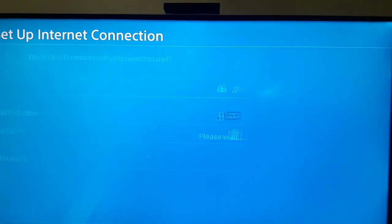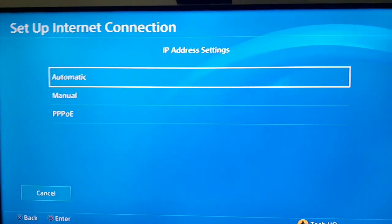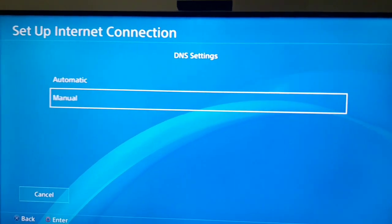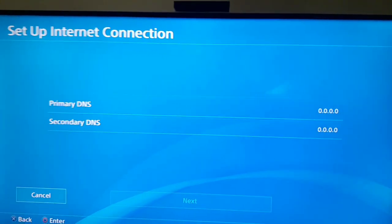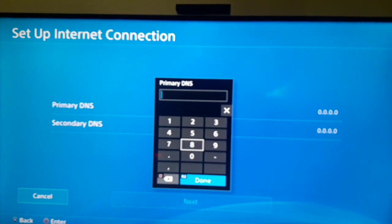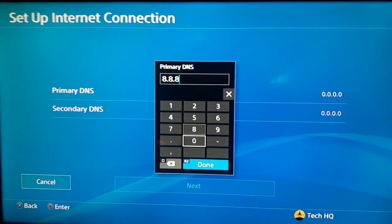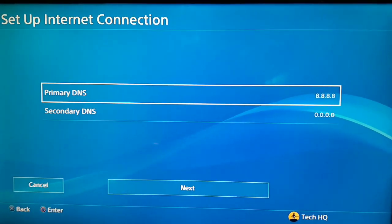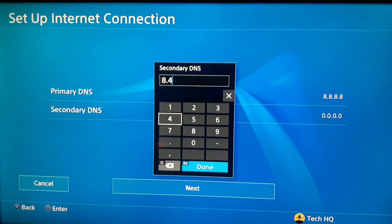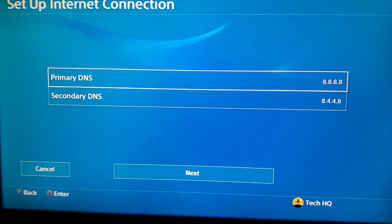Select Custom, then select your WiFi network and wait a few seconds. For IP Settings select Automatic, for DHCP Hostname select 'Do Not Specify', and for DNS Settings scroll down and select Manual. You should use a custom DNS server to fix this Minecraft error. The primary DNS is Google DNS: 8.8.8.8, and the secondary DNS is 8.4.4.4.